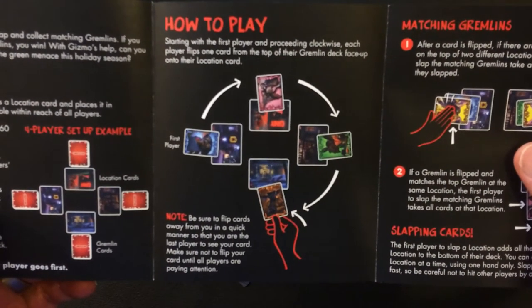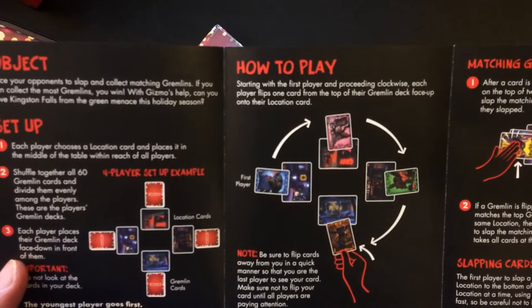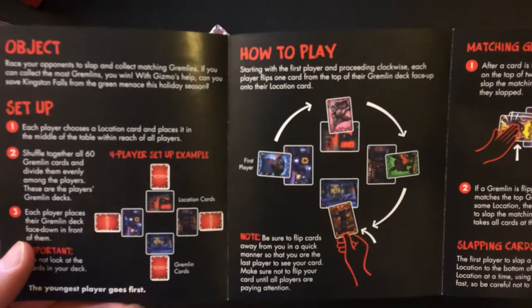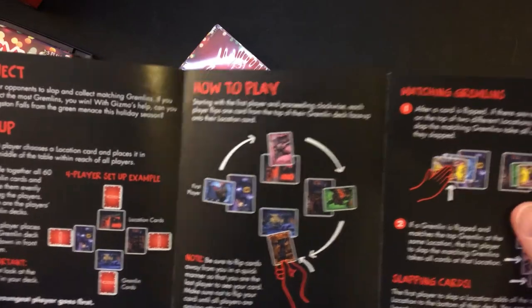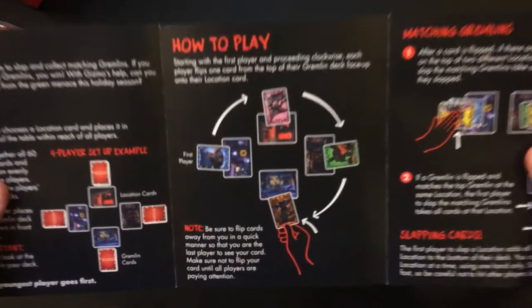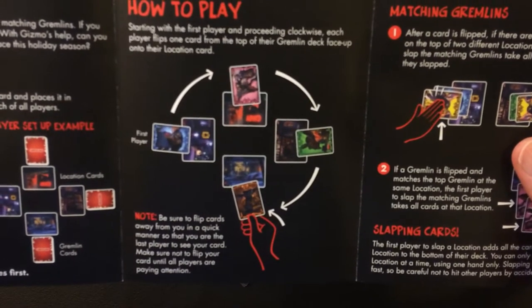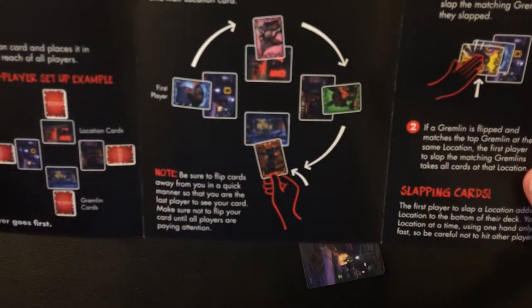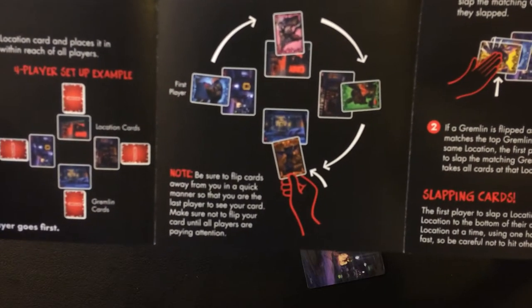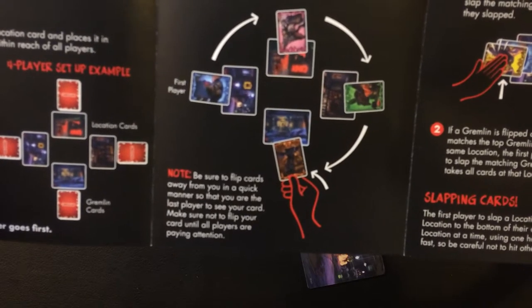How to play: you shuffle all the cards together with the Gremlin cards, divide them evenly among players — so you deal all the cards out. Starting with the first player and proceeding clockwise, each player flips one card from the top of their deck face up on a location. Be sure to flip cards away from you in a quick manner so that you're the last player to see your card.